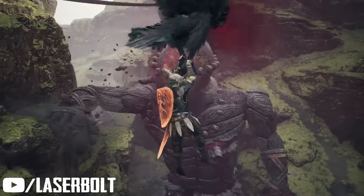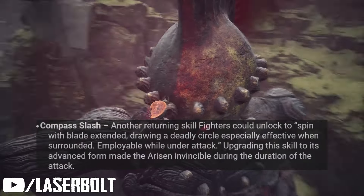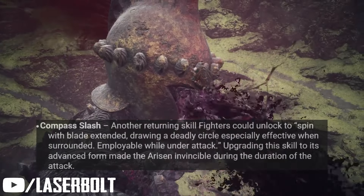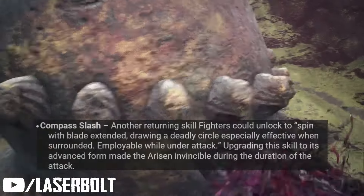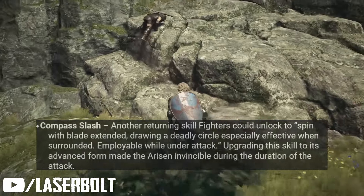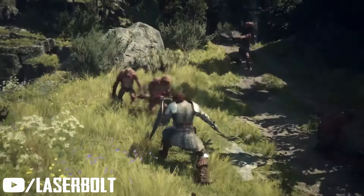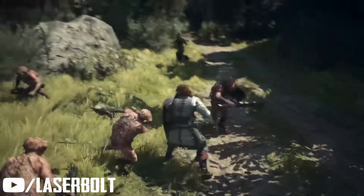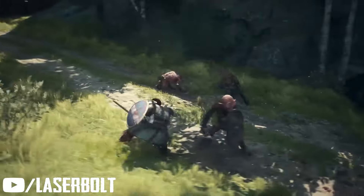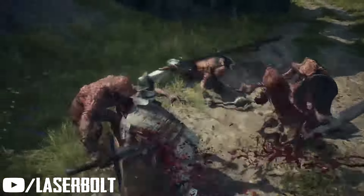The next sword skill is Compass Slash, another returning skill. Think of a compass — it's round — so this skill lets you spin with your blade extended, drawing a deadly circle with a nice AOE effect. You can also use this while getting attacked, making it ideal when you're swarmed by a lot of adds. You can upgrade the skill to extend the duration of the spin.